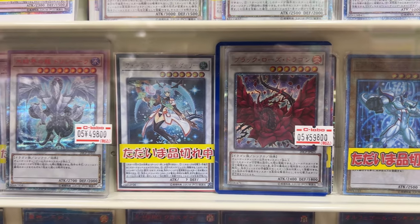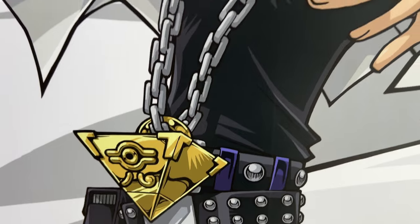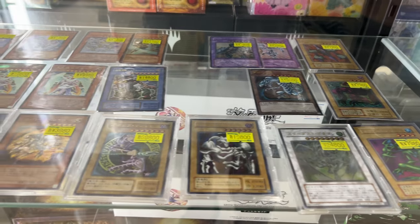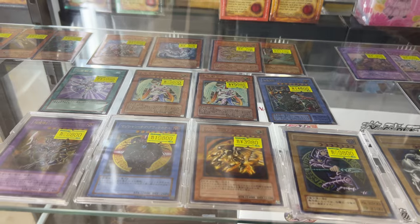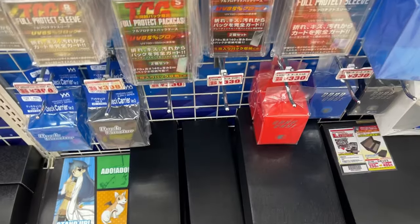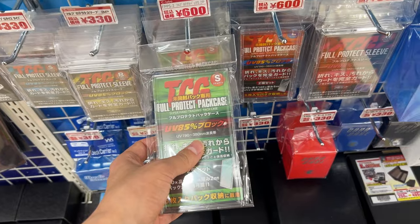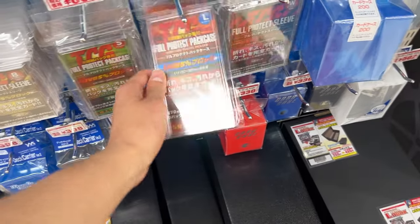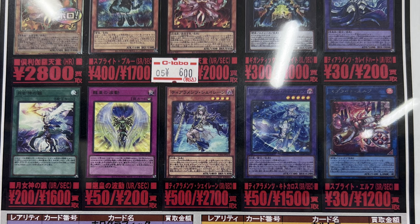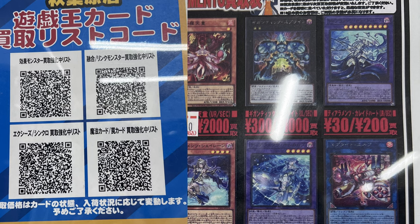On the 9th floor there are 3 card shops, and I'll show you some random footage from some awesome cards I just saw. You can see 20 secret rares, a lot of ultimate rares — and the prices are pretty crazy compared to last year, they went up a lot. You can also find a lot of sealed product, promo products, a huge variety of items, and pack protection cases. There are also posters on the wall to help you estimate how much your cards are worth, with QR codes you can scan to get to a website where all the prices are listed.